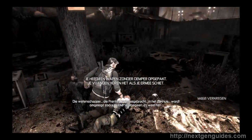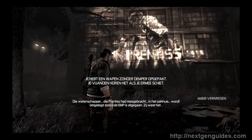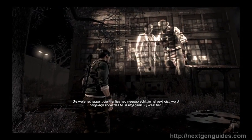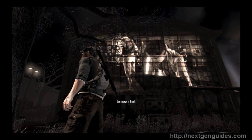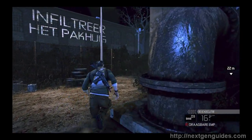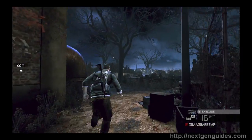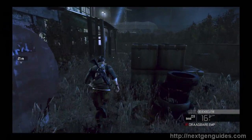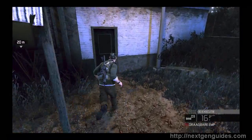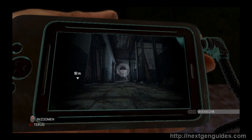There are two entrances for this building — on the left side and on the right side. The left side is more the stealth way. I heard this was the demo level — never played the demo. So we've got left side or right side; I'm taking the right side because the left side was more stealth, taking out enemies one by one. I'm going for a more shooting, action approach.